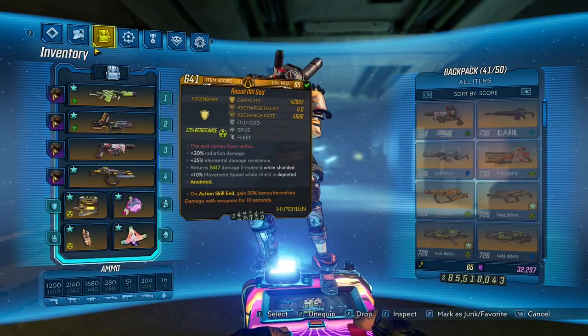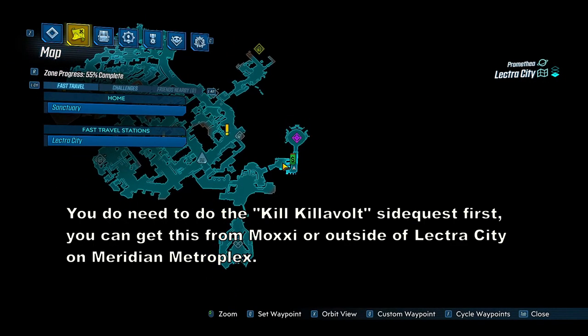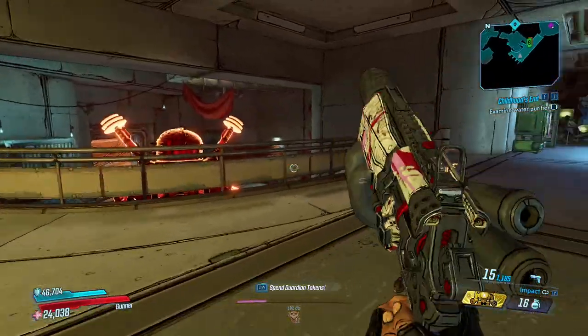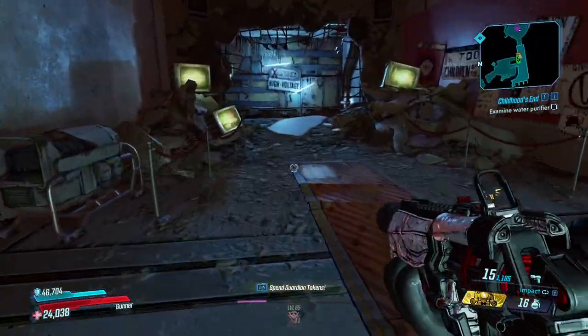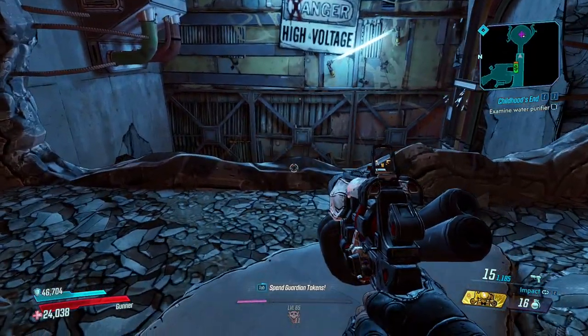First you're going to want to come to Electra City, and you're going to be farming Killavolt today, who's on here on the map. There's a respawn point here, so that's going to be important. For this farm, you're also going to want to have a lot of money, and I'll explain that here in just a second.